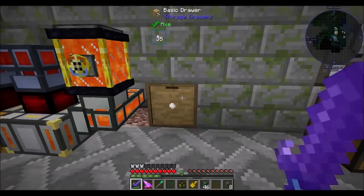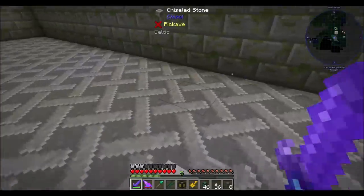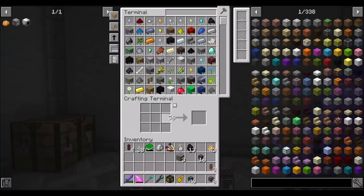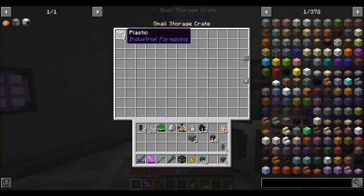So how many of these do we need? Is it 36 for four? Yeah, I think that sounds about right. Hooray, dry rubber! And that can be smelted and turned right into plastic.